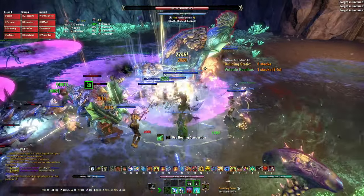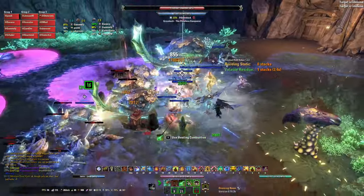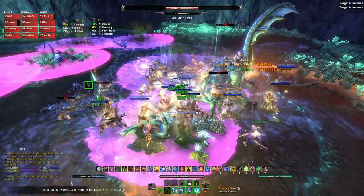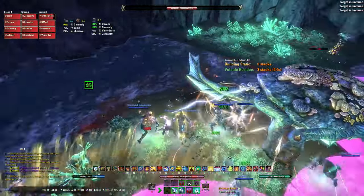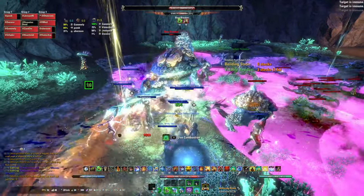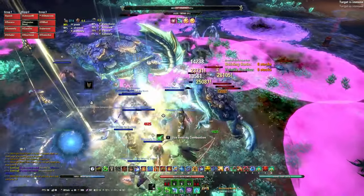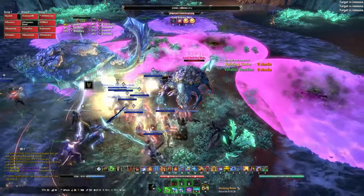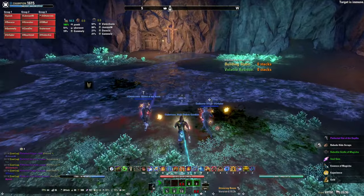Now we're going over to the miniboss on the left side, called Bow Breaker. This miniboss is basically a large Haj Mota. The tank should always face the boss away from the group and the group should always try to stack on the tail of the boss. The off tank should taunt all the adds and bring them to the group so that the group can cleave down the adds. Most groups that wipe on this boss do so because of the flowers that do the poison. Once players start reaching 5 stacks, it becomes very hard to survive even with a healer, so it's important that players avoid AoEs and try to move out of poison.